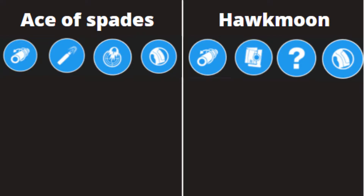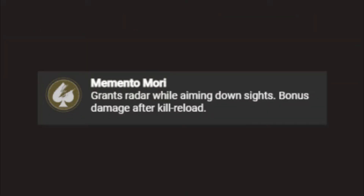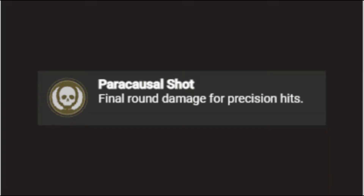Now I'm going to talk about the intrinsic perks, starting with the Ace of Spades. Its intrinsic perk is Memento Mori, which means getting a kill and reloading right after will make the first six shots in the magazine do more damage. For the Hawkman, its intrinsic perk is Paracausal Shot, which means getting headshots will build up stacks of Paracausal Shot, and depending on how many stacks you have, the final bullet will do significantly more damage.